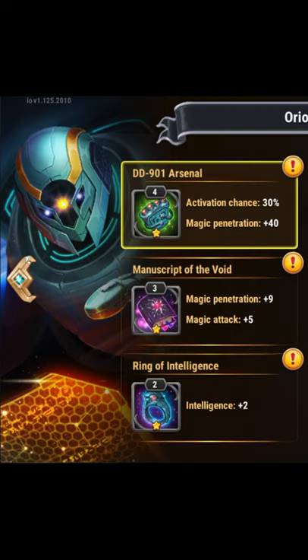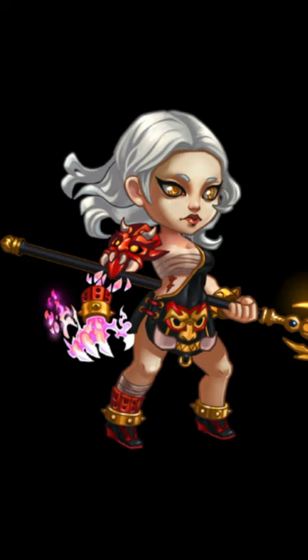You can also stack magic penetration artifact weapons if you have them available. If all you have are physical teams, then you're going to want to use armor penetration artifact weapons like Qingmao or Elmir.